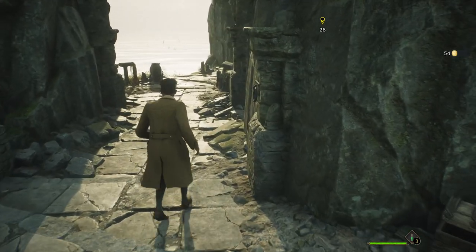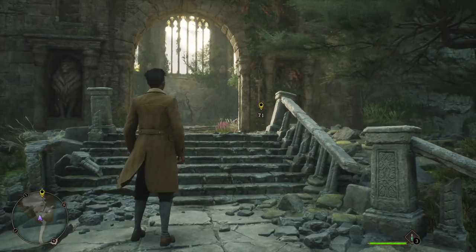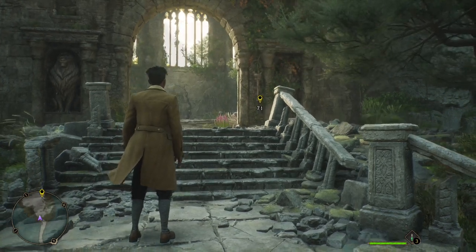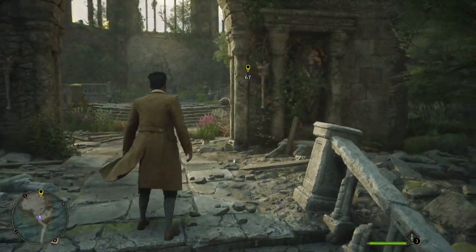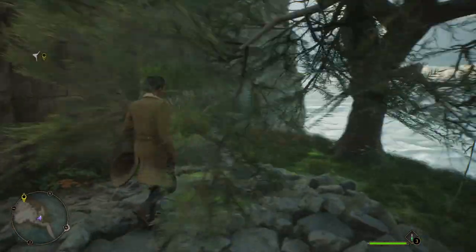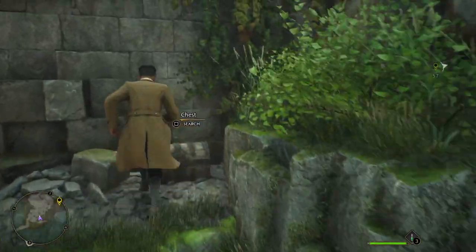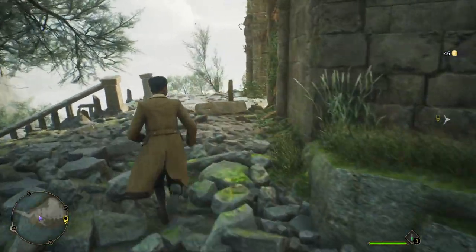Let's head off and get our second chest. Here we are at the old ruins where a wizard apparently used to live. Professor Fig went inside, so what we're gonna do before we go inside is make a right here, and as you can see hidden over here to the left is another chest. We got our second chest — let's go get the third one.